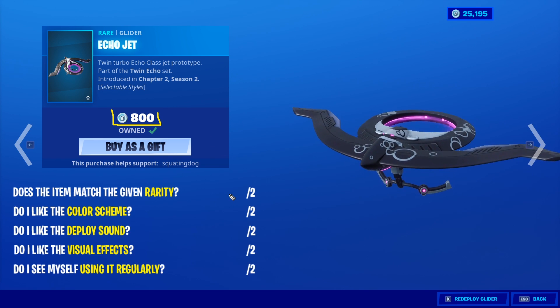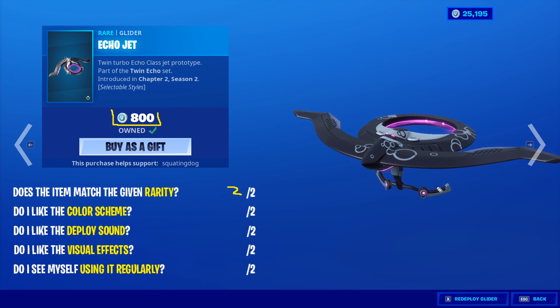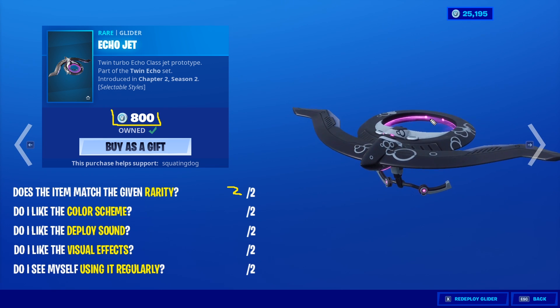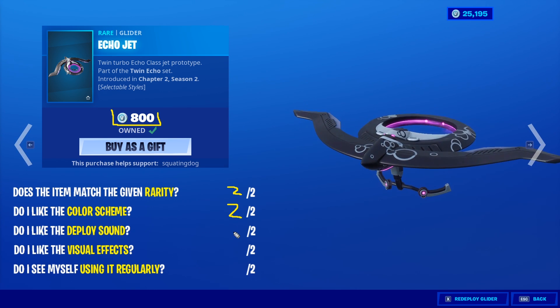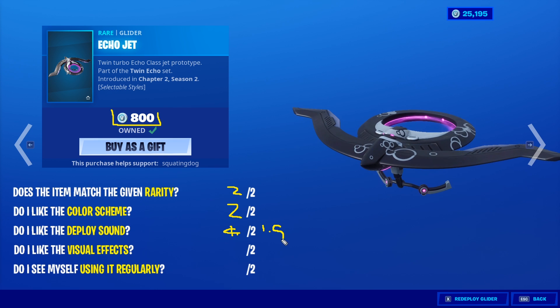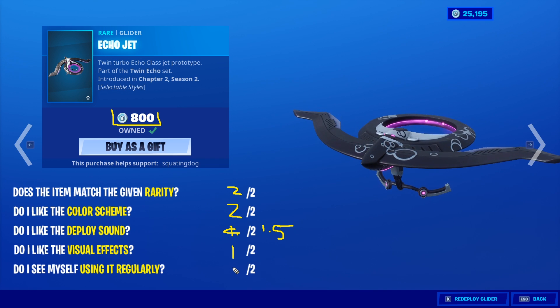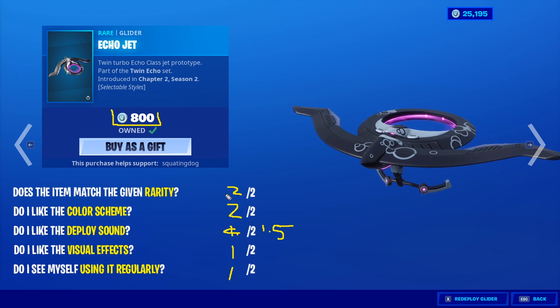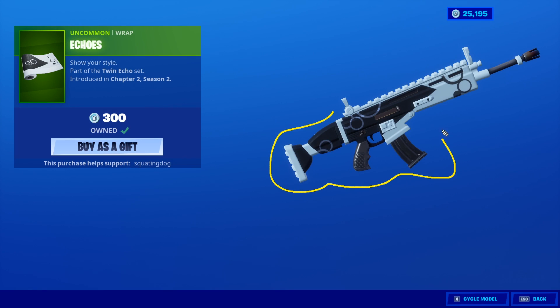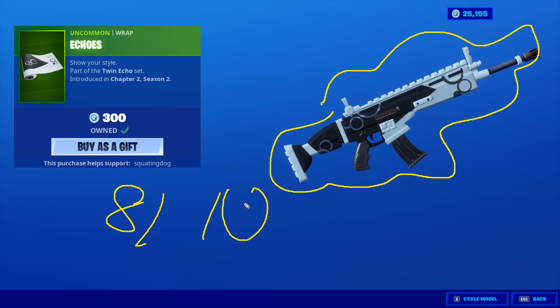It feels really weird rating a glider because we really don't get them anymore. It doesn't match the game rarity. Edit styles - I think that's great, two out of two. Color scheme - it does have the pink and blue in there giving you more combo possibilities, but it confuses me because it doesn't match the outfit. The outfit has no color but the color scheme is fine - two out of two. The deploy sound - not bad, I kind of like it. Visual effects are not bad - one out of two. Will I use it? Maybe. Two, four, six, seven point five out of ten for the Echo Jet.